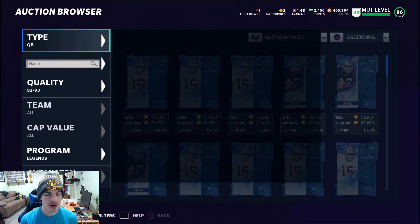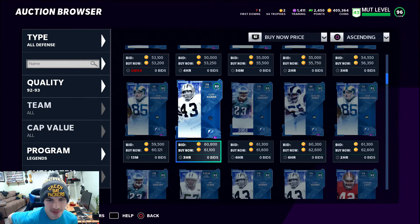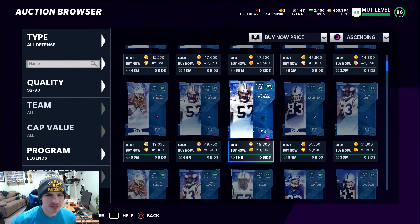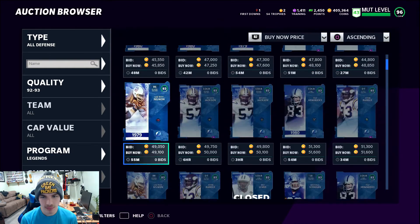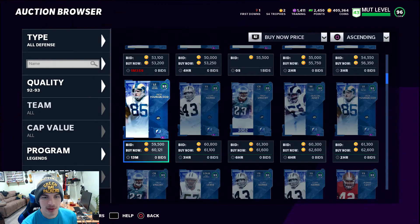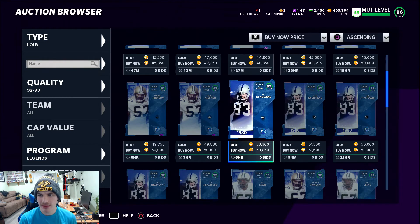We're switching over to the all defense filter for Legends and scrolling down. We see nothing at that price either — Marvin Harrison is up there for 60k, Mo Lewis is up there for 55k. You can spend a little extra because 55,000 for a 93 is still a humongous value. But Mo Lewis just got bought for 55,000 — next cheapest is Jack Youngblood. Checking outside linebackers, Mo Lewis is now showing at 61k as the next cheapest.